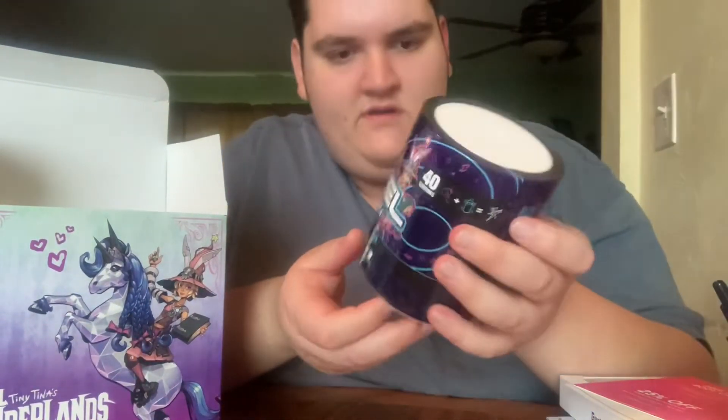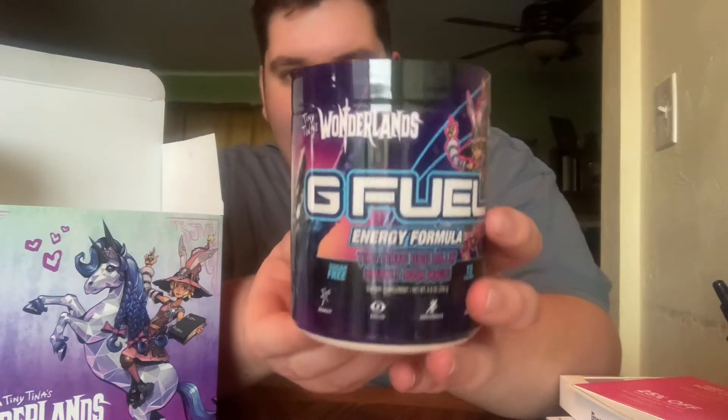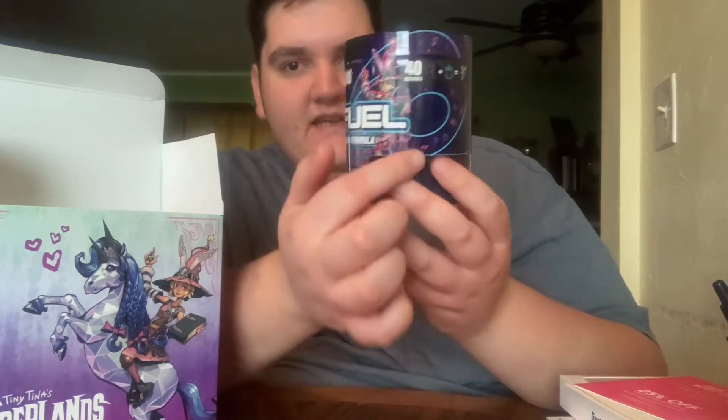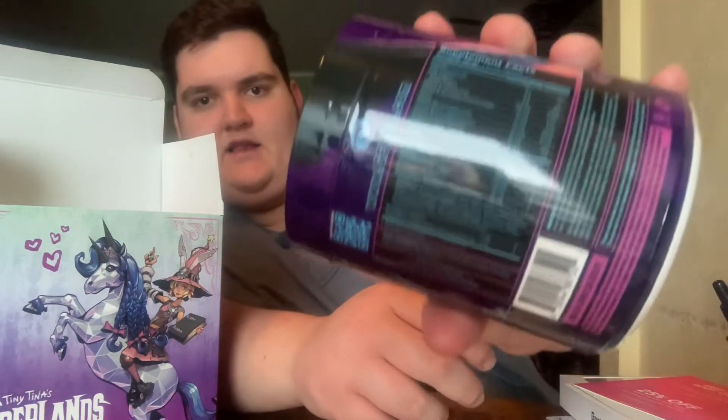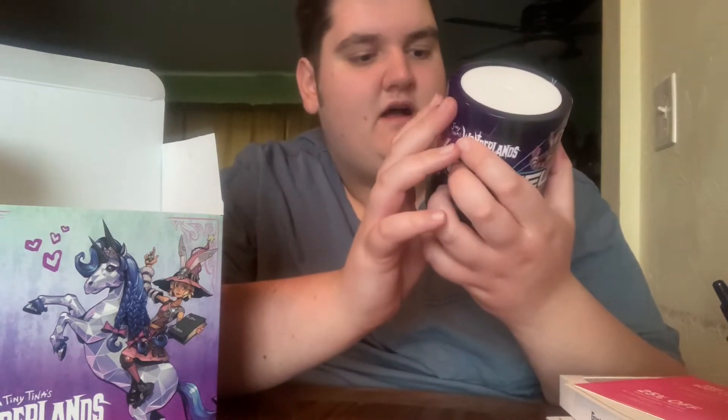Next, here's the tub itself. We've got the Gamma logo of the G Fuel company, then the tub: Tiny Tina's High Rollin' Sparkly Boom Magic. Wonderland's here on the top, Tina on the side. The nutrition label is completely a different color — normally it's white so you can read it, but they kept it with the design, which I like. We also got the Hirana Dragon here. This is really awesome artwork. This is the 15-calorie version, 40 servings.